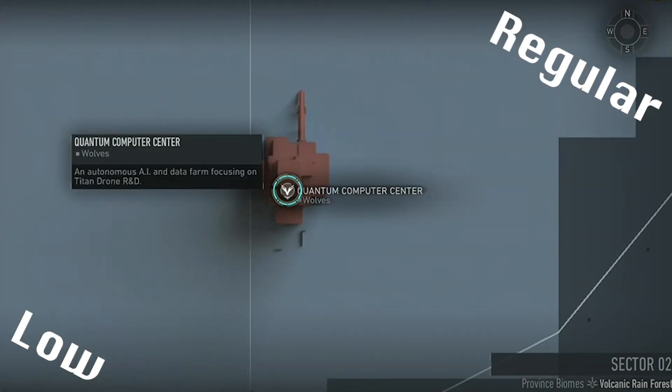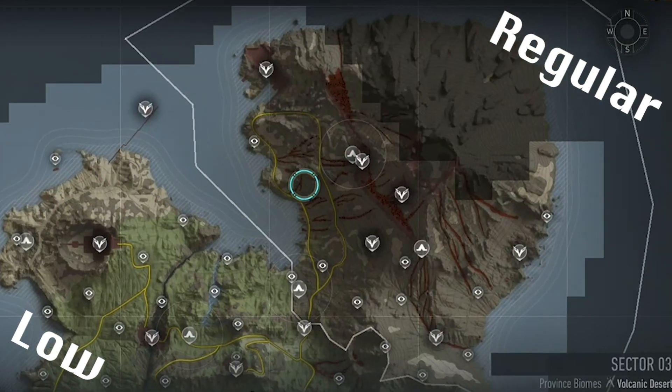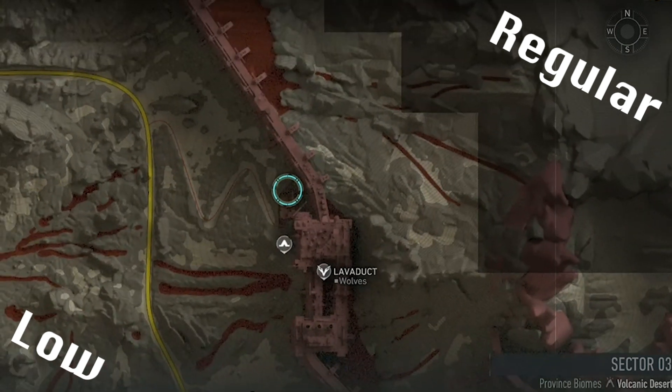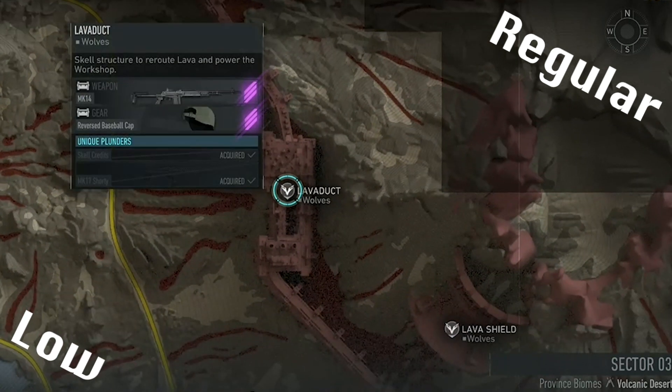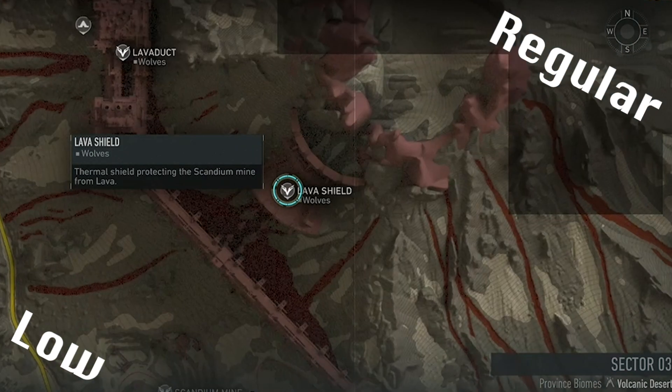Now you can fight Quantum at the building in the sea. With both Titans in Sector 2 destroyed, you can progress into Sector 3. For Cerberus you'll need to press 4 nodes at Lava Duct, which although locked, can be accessed a number of different ways, with our favourite being to Team Wipe at the wall to the left of Lava Duct's Western Gate. However you choose, once you press the 4 nodes at Lava Duct, you'll have access to Cerberus at the top of Lava Shield, where you can complete the Regular and Low raids.